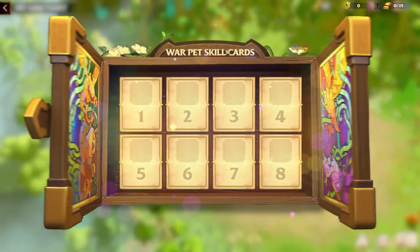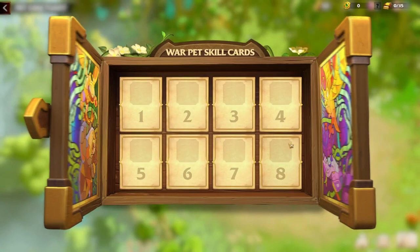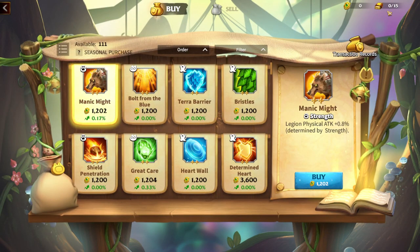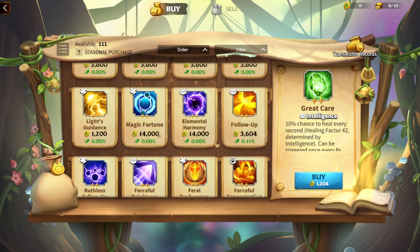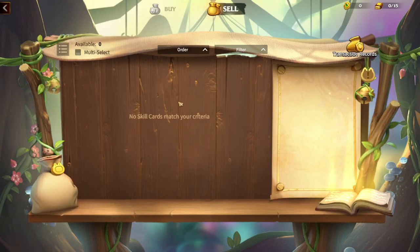Here is a skill card — I think it's just a chest from where you can open the skill pool, and whatever skill you get you put on your pet. Here is a small shop with its own currency. As you understand, you can randomly get a skill or you can buy a specific skill from the shop — whichever you feel will be a better fit for your pet and army. You can also sell skill cards; I don't have any right now to sell, that's why it's empty.